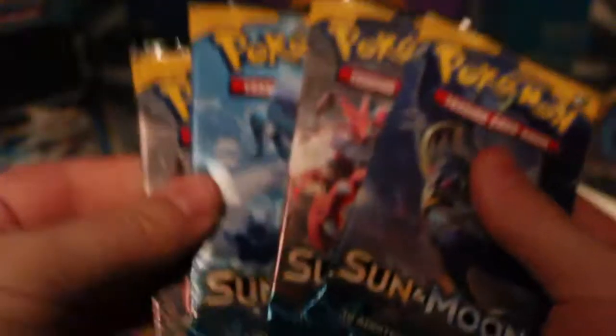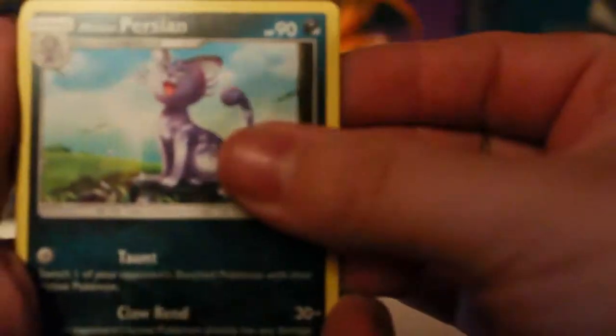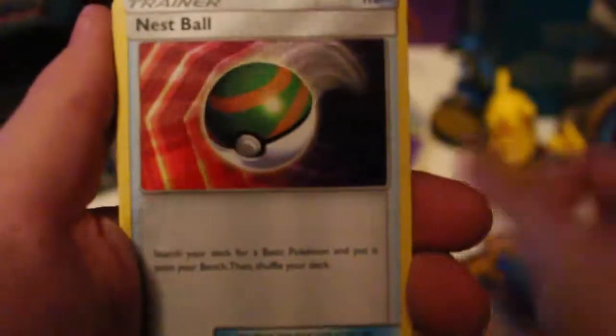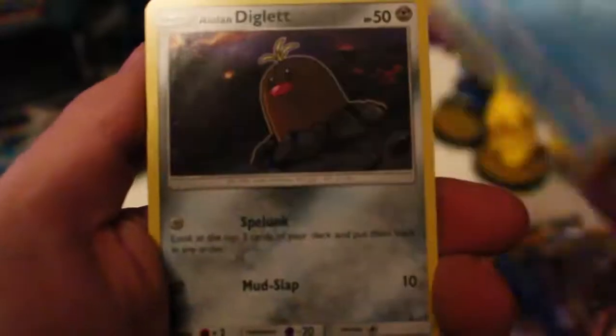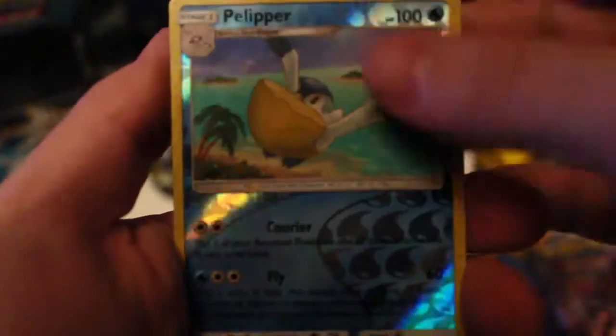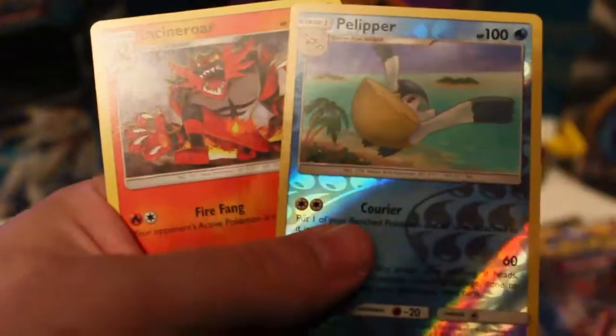So we've got four packs of Sun and Moon — we've got more chance of getting some really good pulls, maybe more gold! Dark Trix, Nespal, Grubbin, Growlithe, Alolan Meowth, Dewpider, Alolan Diglett, a Reverse Primarina, Wishiwashi, and Incineroar as the rare.